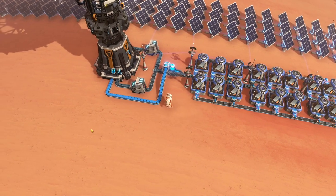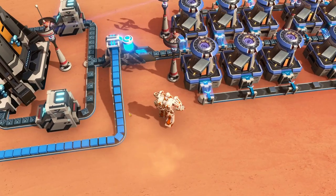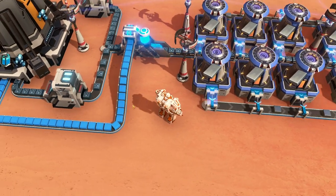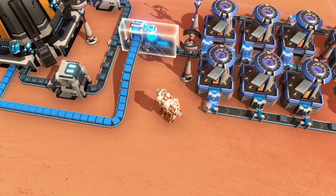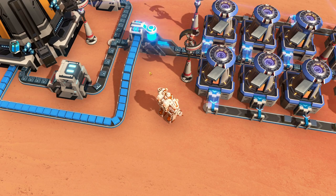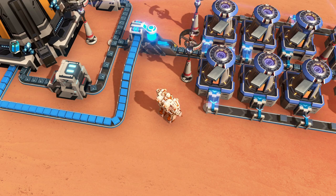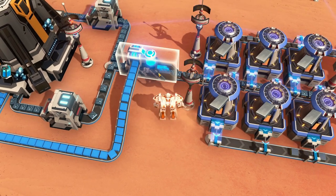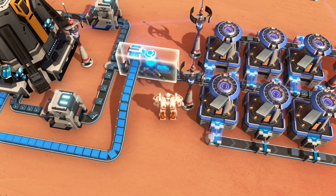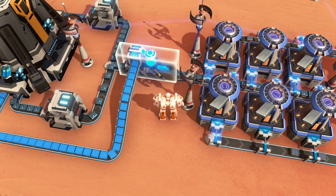Remember two things: if you put these pilers on your belts, make sure you face them in the correct direction. And you also want to put the proliferator on the belt after you pile them up. Why? Because the spraying actually works on the entire stack rather than on the individual items, so this effectively saves you half the amount of spraying material - proliferators - that you would have to use if you put the spray before the stacking.